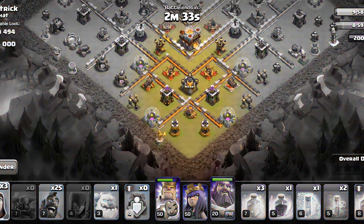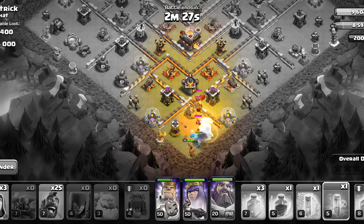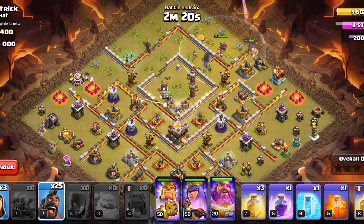And to take down the enemy Clan Castle, we'll use one Ice Golem and the Queen. The Eagle Artillery will be taken down here, so now we can use the Hogs.